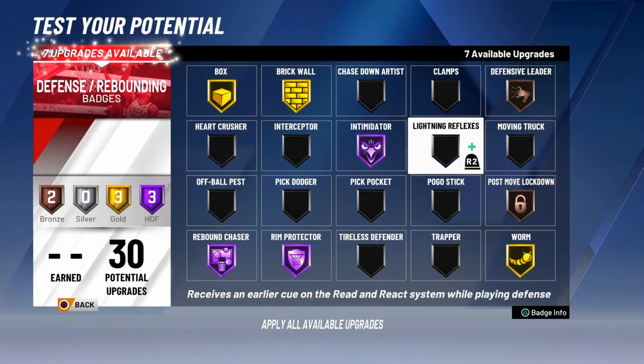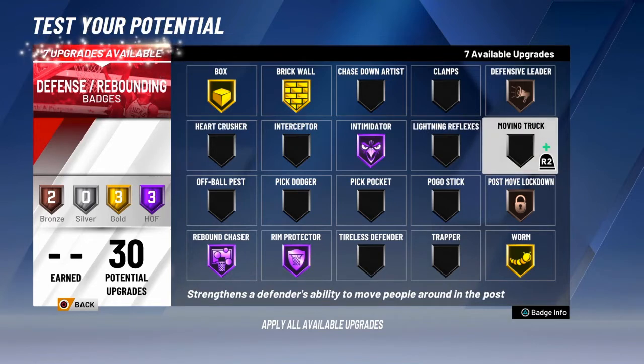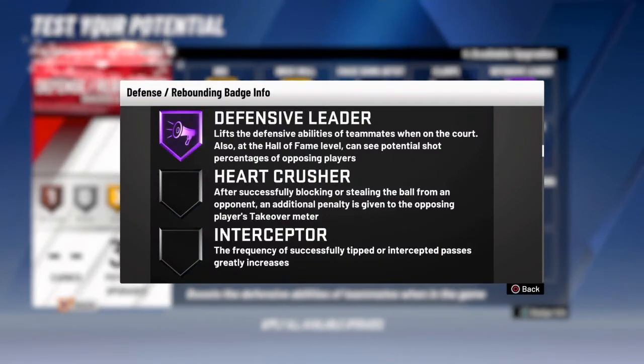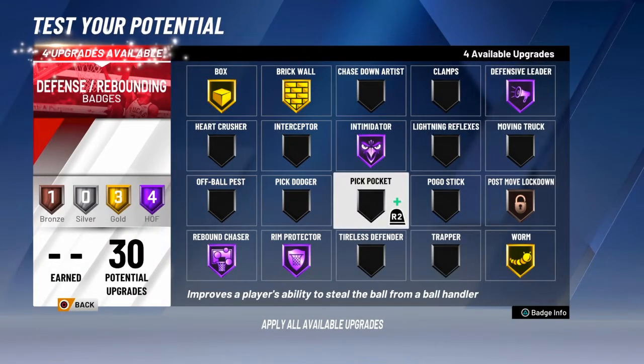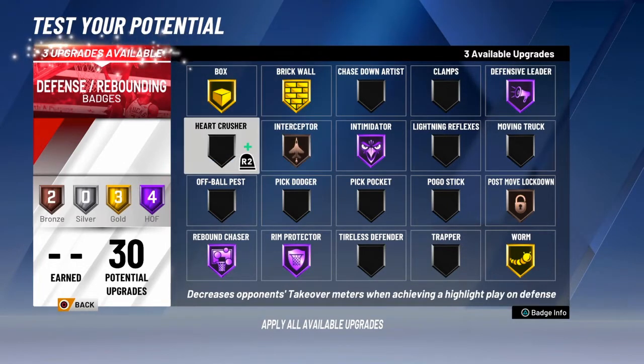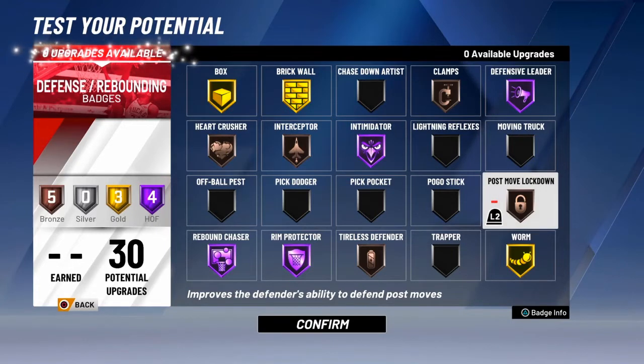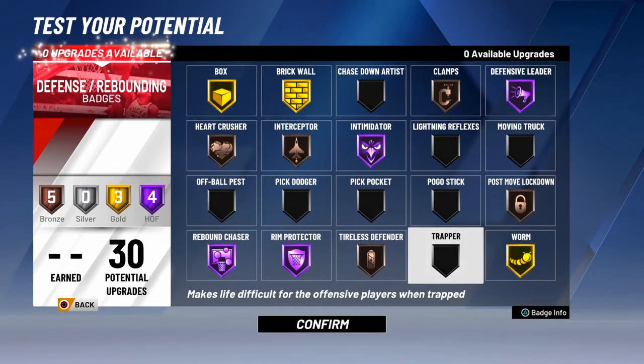I usually make rim protector hall of fame and intimidator hall of fame because those are ridiculous. We got seven more upgrades. Moving chuck strengthens the defender's ability to move people around in the post — I'm not sure if that's gonna be good so I don't really use it. Defensive leader I always make hall of fame: it lifts the defensive abilities of teammates on the court, and at hall of fame level you can see the potential shot percentages of opposing players. That means I can tell teammates like if a non-shooting archetype is in the corner, whether he should guard him or sag. I also get interceptor bronze. Heart crusher and tireless defender I consider, but post move lock above bronze isn't really worth it.